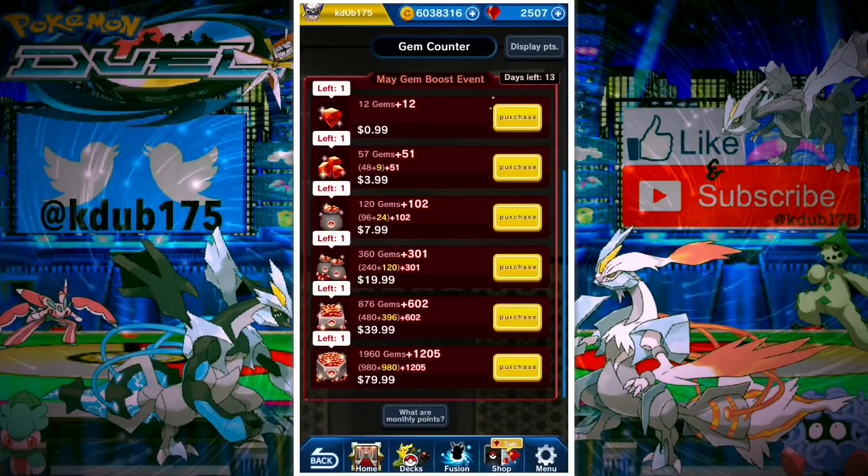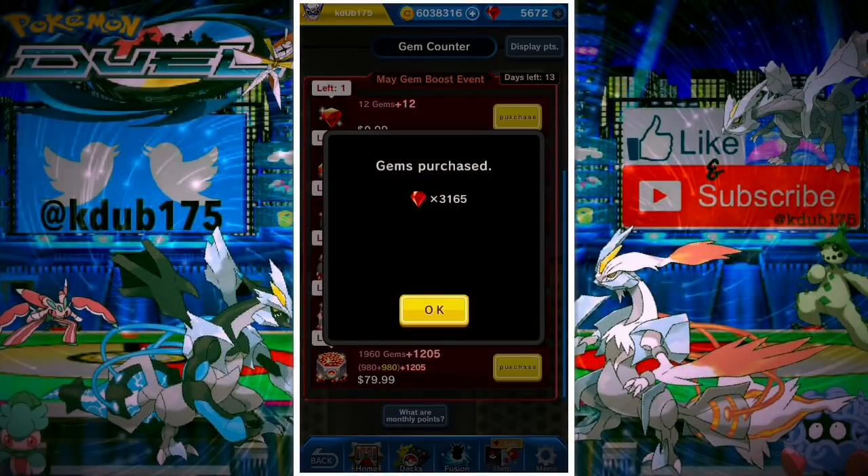The 1400 gems is the second best value — they're pretty close. You can only buy one of any of these. A lot of the big whales go for the $79.99 and then the $39.99 because they're so close in value and they get you almost to that 15,000 loyalty point tier. You just need to take a look at what you're comfortable spending and check the monthly loyalty tiers.